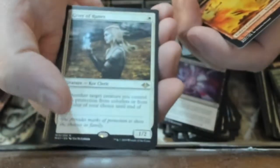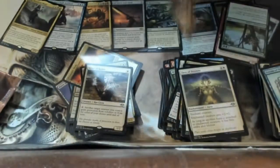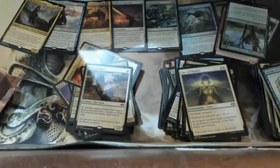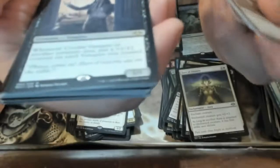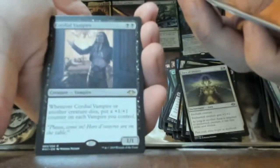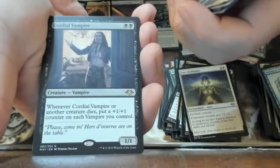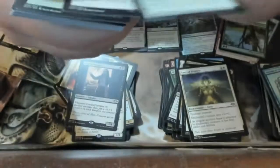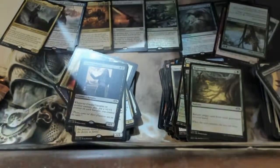Giver of Runes is really good — I know how good it is because I got whooped by it earlier at the pre-release. Notice a pattern: everything I like to get, I've been whooped by. We got the Cordial Vampire — 'I vant to drink your blood, may I come in?' Regrowth — nice, I remember having that long ago and I'm pretty sure I still have a beta one.